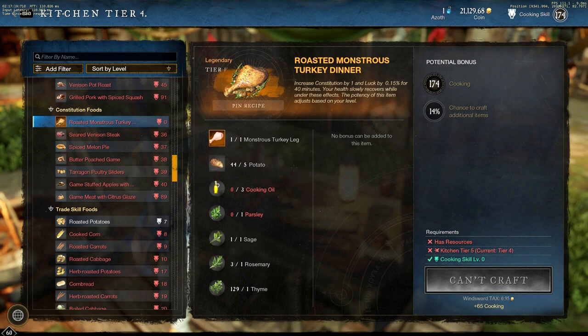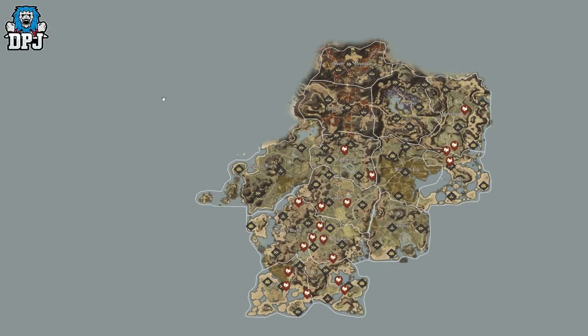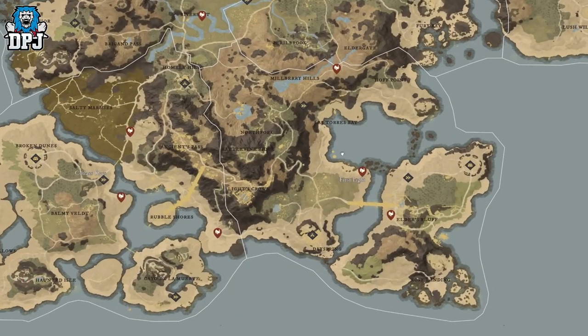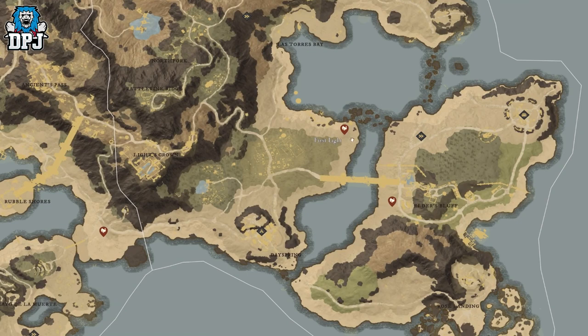To craft this recipe you need the Monstrous Turkey Leg, five potatoes, three cooking oils, one parsley, one sage, one rosemary, and one thyme. Now onto where this big guy can actually spawn. Thanks to Map Genie — it's an amazing map that shows you all locations, I'll link the website down below. We'll start at the bottom of the map with First Light — there are actually three locations here.